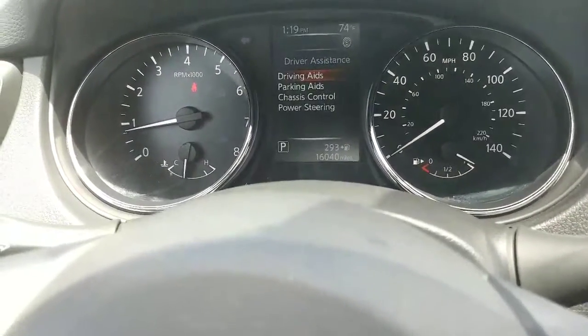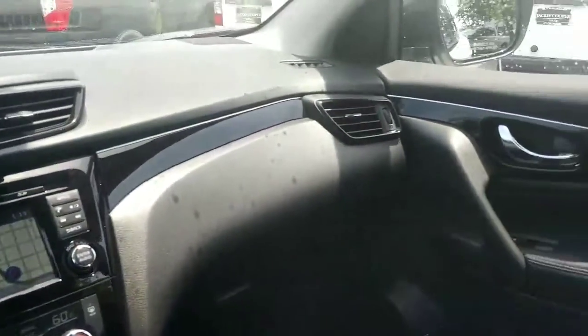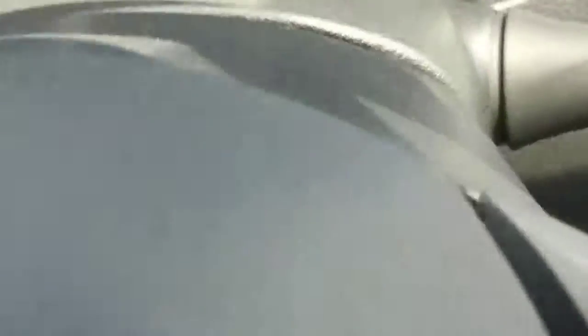This vehicle also has emergency braking. Basically, it will stop or apply brake pressure if traffic stops in front of you abruptly, even if you don't have intelligent cruise control engaged. Emergency braking is a safety feature — if traffic stops and you don't realize it, the vehicle will apply brake pressure to minimize impact.